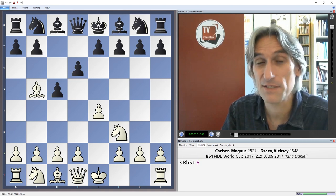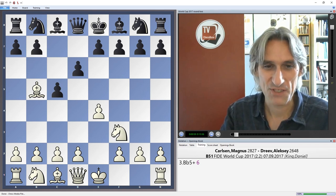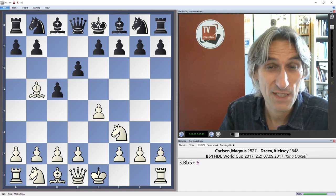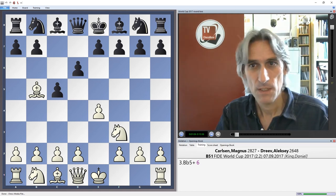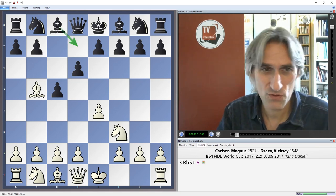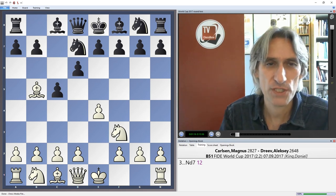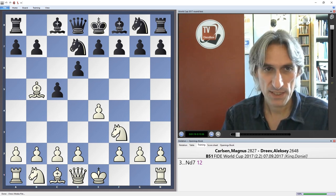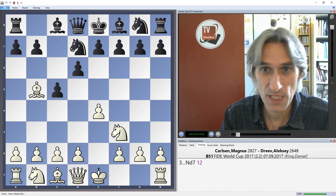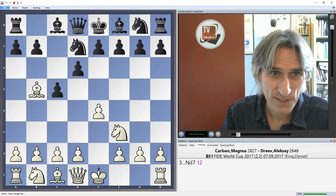Dreyev played a Sicilian, and instead of going for an open Sicilian, Carlsen wanted to keep things nice and steady and played Bishop b5 check — a move he has great experience with anyway. Bishop d7 would chop pieces off the board, so Dreyev played knight d7, keeping more tension in the position. White can trade but gives up his two bishops.